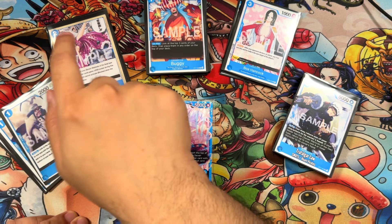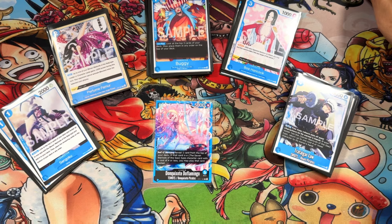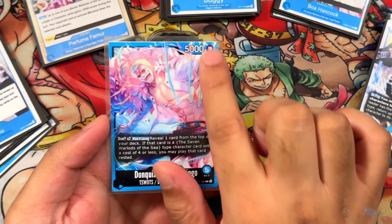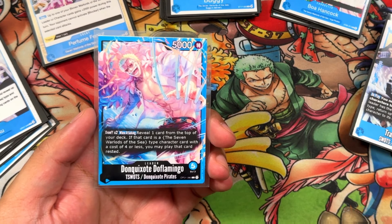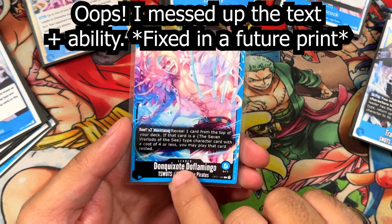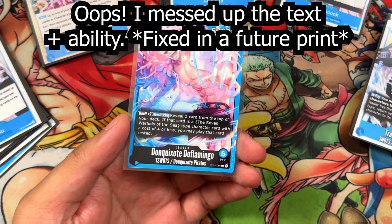We're going to be going over the Utilities, the Events, the 2Ks, the Blockers, and of course the Attackers. If you guys are interested, I translate these, print them out, and make my own proxies. There's a link in the description so you guys can make your own — I have a full tutorial. Anyway, let's get started.